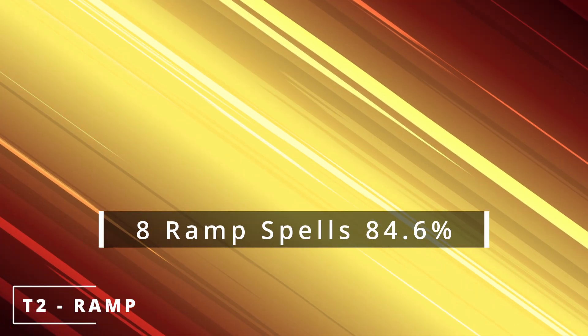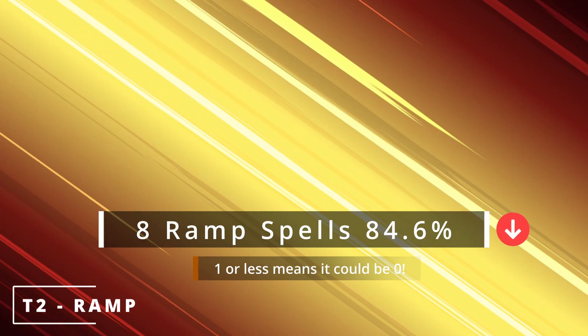With our mana base sorted, let's jump into turn two and talk about ramp. Don't worry, I haven't forgotten about turn one — more on that later. If we are running eight ramp cards in our deck that cost two CMC or less, so we can cast them on turn two, enabling us to cast our commander a turn earlier on turn three, we have about an 84.6% chance to draw one or less of them in our deck.